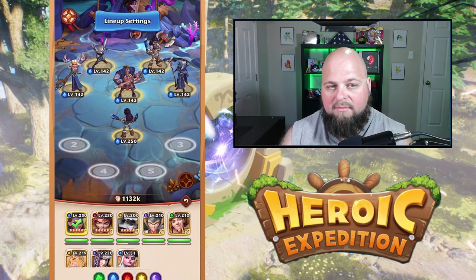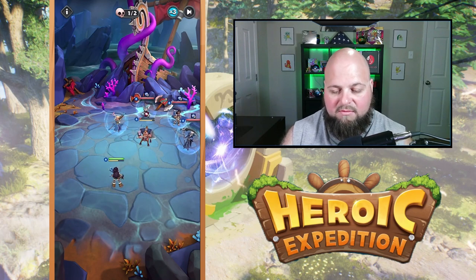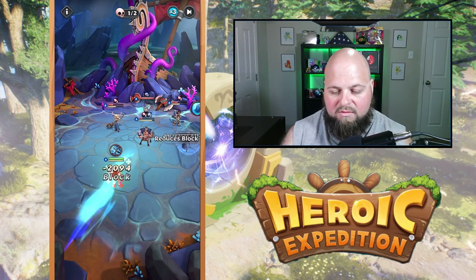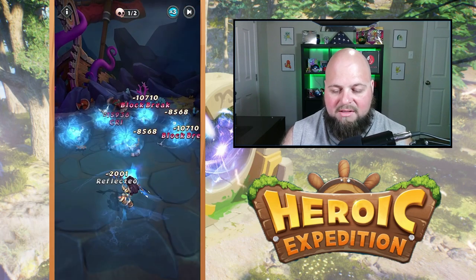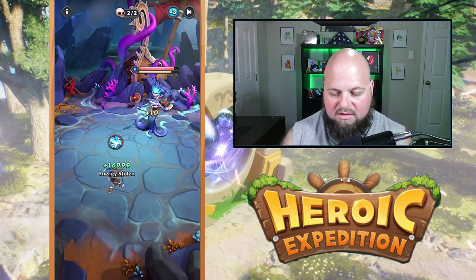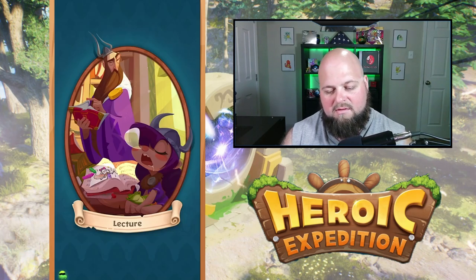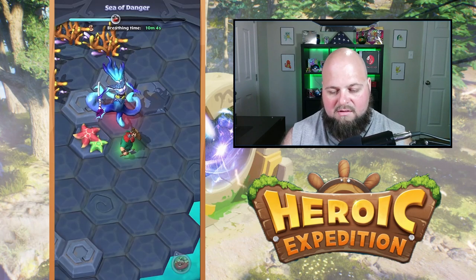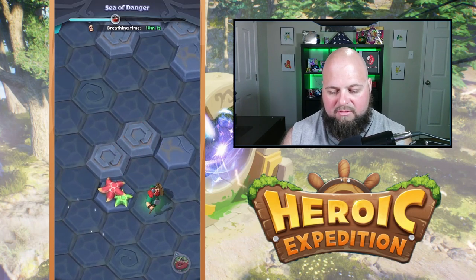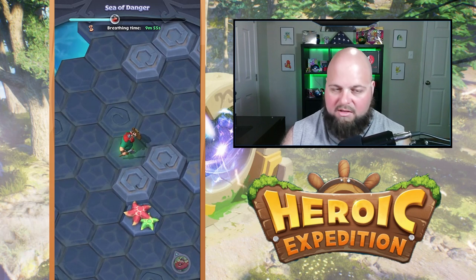Now we have to fight this final boss, and I'm pretty sure you have to bring in ocean heroes only to be able to do it. So I'm just going to do it with Sylvia. I'm not 100% sure on that, but I believe that's what folks are saying — I did not try going in here with more heroes. It is pretty easy to beat, so there we go. The boss won't take too long to knock out. Then the coral disappears around the last big chest, and you can get the last big chest. Once you've collected the other chests while walking around, you are done with the mode.